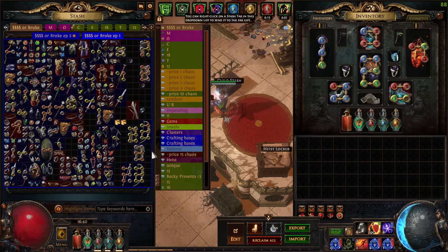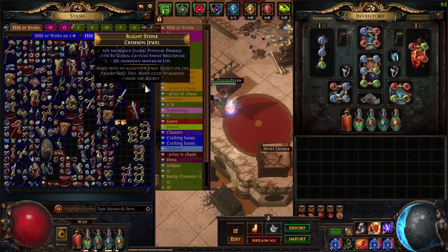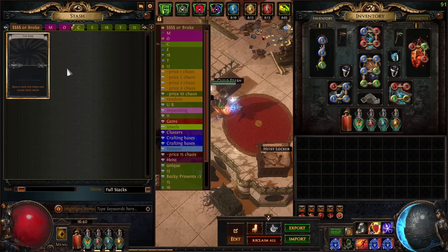This is the loot from the last episode. We didn't hit anything too insane — we got a decent influence base and I crafted a jewel, but other than that nothing too exciting. Alright, let's get going. We're going to start out with 15 cards.